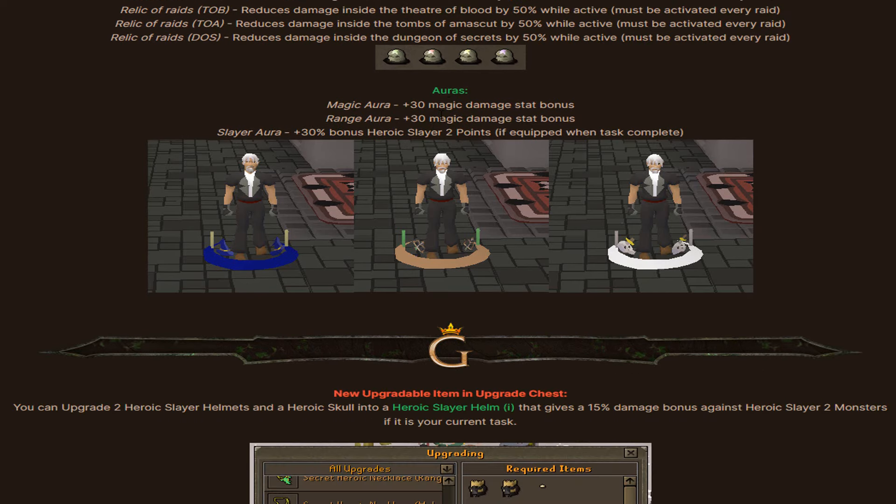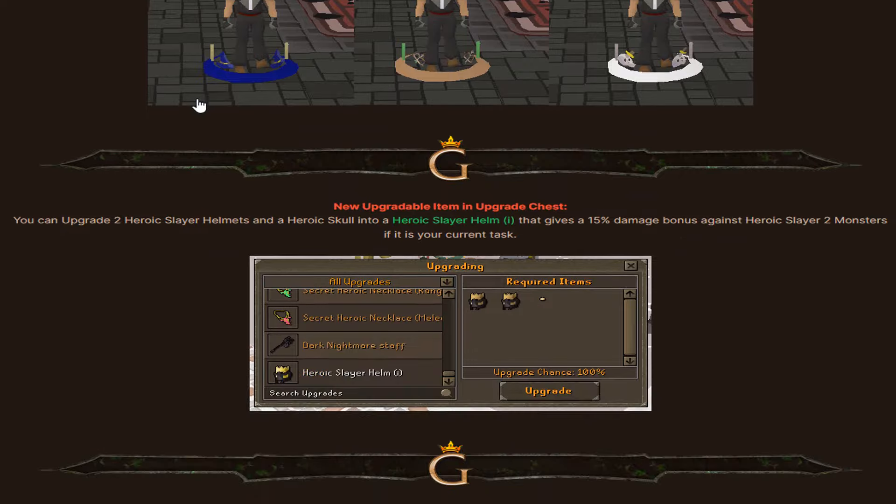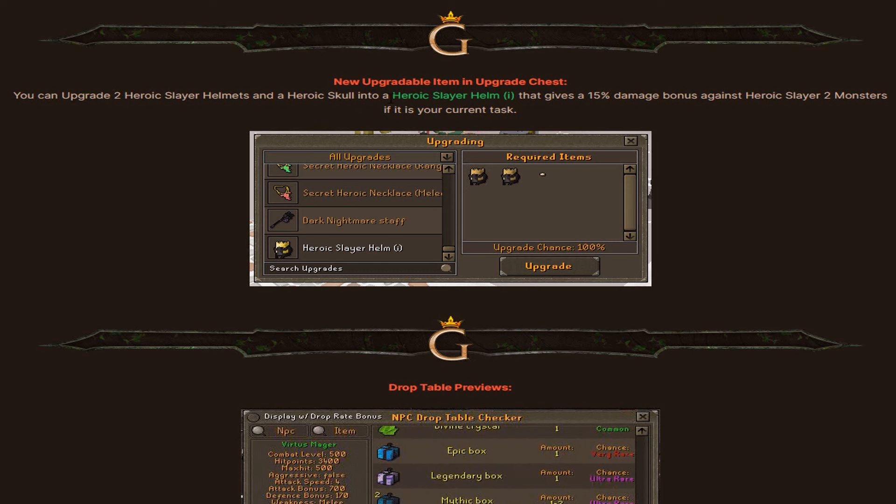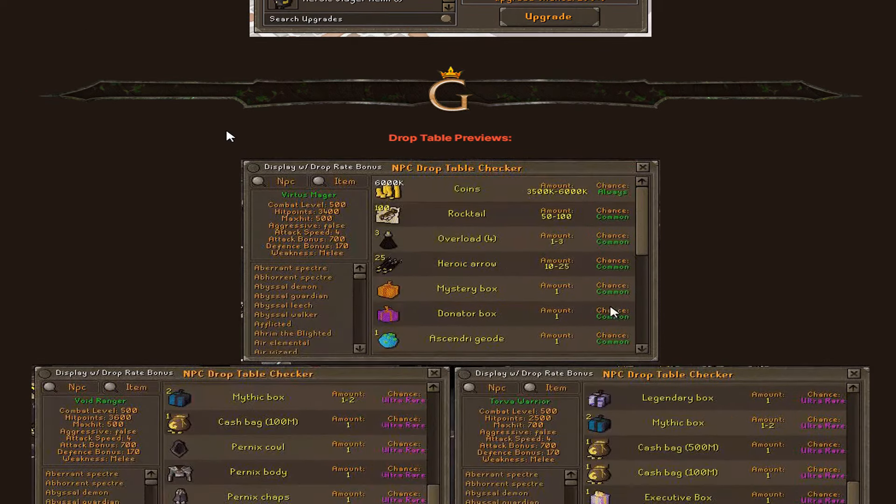There are also auras: Magic Aura gives +30 magic damage stat bonus, Range Aura gives +30 range damage stat bonus, and Slayer Aura gives +30% bonus Heroic Slayer 2 points when equipped on task completion. Additionally, you can upgrade two heroic slayer helmets and a heroic skull into a Heroic Slayer Helm Eye, which gives a 15% damage bonus against Heroic Slayer 2 monsters on your current task.